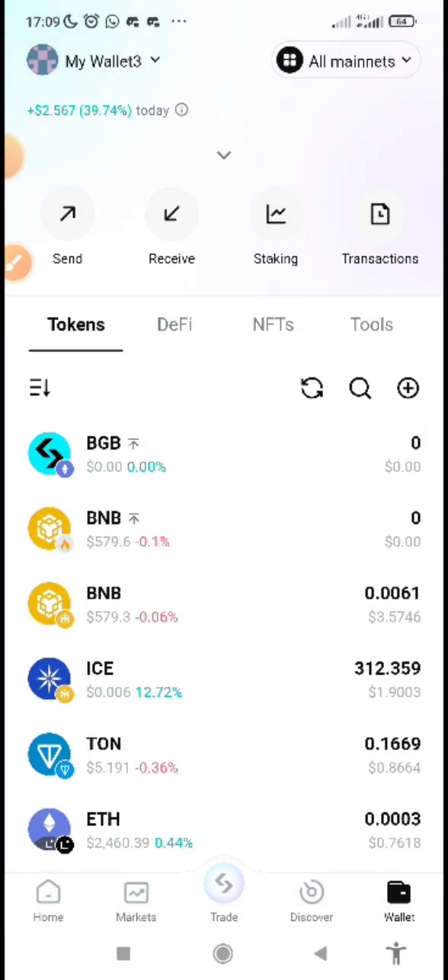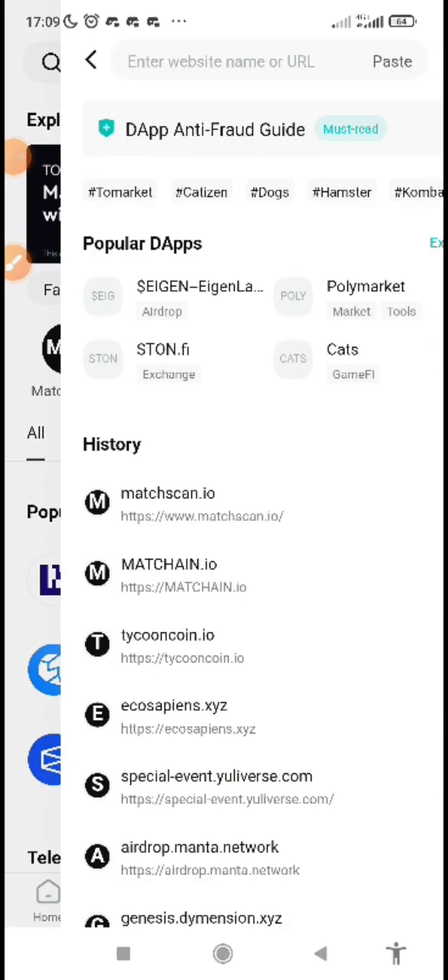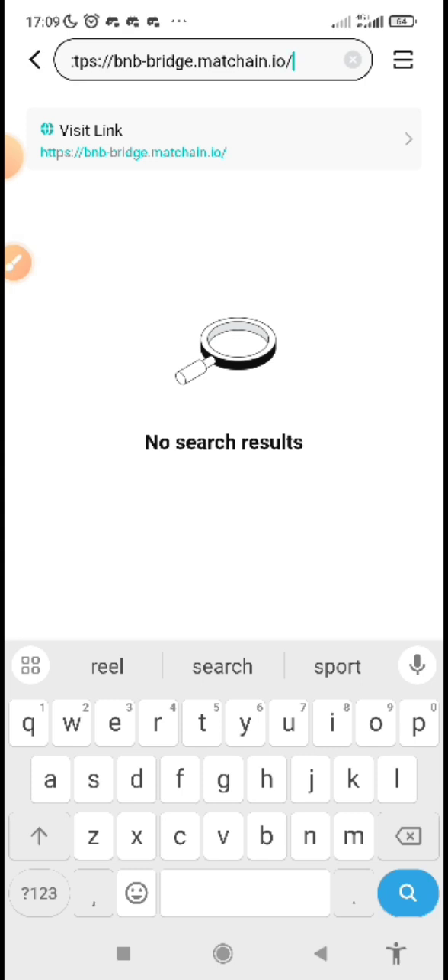Once the Matching network has been added to your wallet, the next step is to bridge your BNB to Matching BNB. Make sure you have already funded your BNB Smart Chain. To bridge it, come to Discover and paste this link — or get the link from the description below this video.